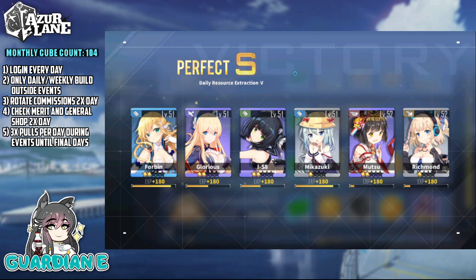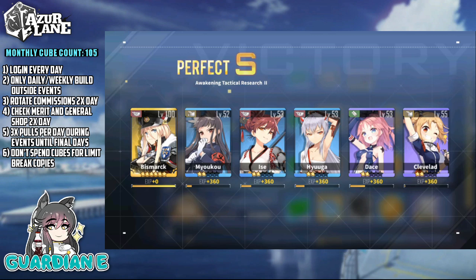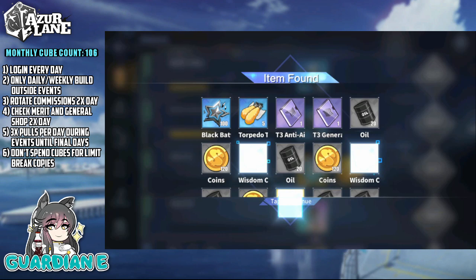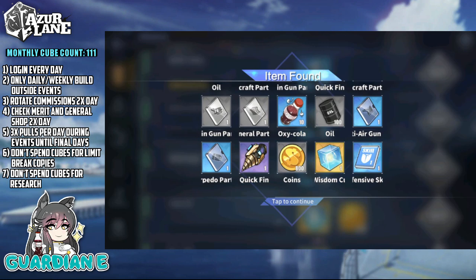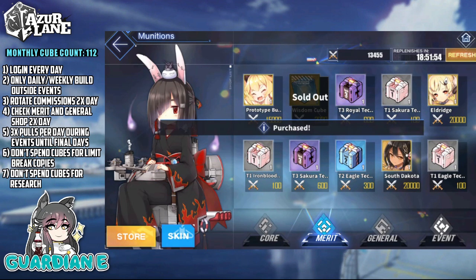Number six: when you get all of your event ships that you wanted, don't keep spending for limit break copies. That's what your boolins and your purins are for. If you got lucky on one banner, that doesn't mean you'll get lucky on the next one, so just save your cubes for the next banner. Number seven: don't spend cubes on research projects. It's just not worth it. There are going to be plenty of free basic research projects or ones that simply involve grinding or gold. Don't forget that you can refresh the projects once per day.